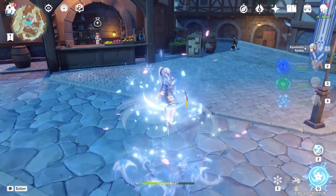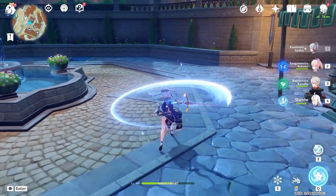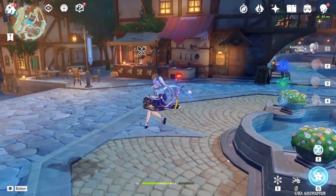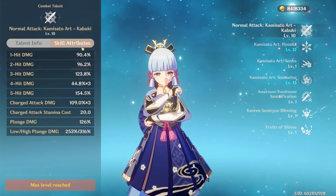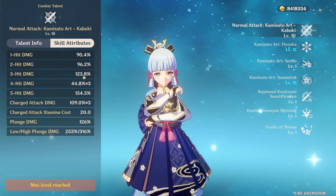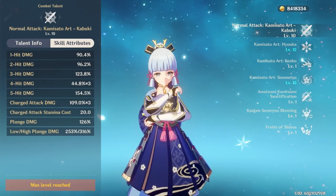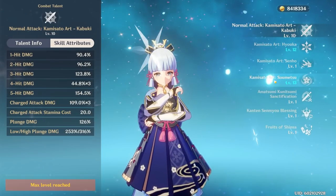When it comes to different variations — N4 charge attack vs N3 vs N1 — they all do very similar amounts of DPS, but the charge attack has very nice hitbox properties, so oftentimes I find myself spamming the charge attack a lot. Her normal attacks are actually pretty solid and reliable; they make up a substantial portion of a free-to-play or constellation zero Ayaka's damage.